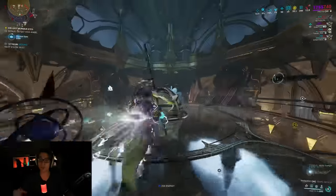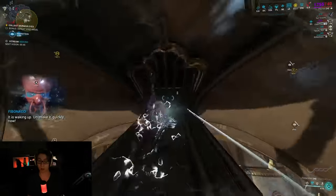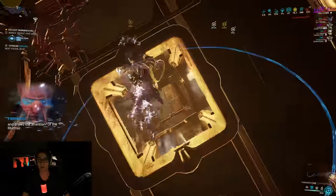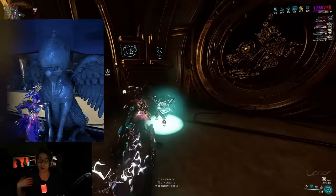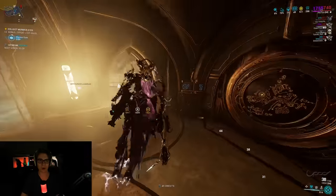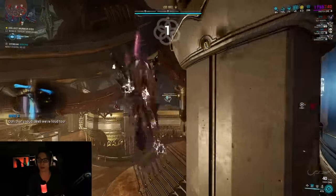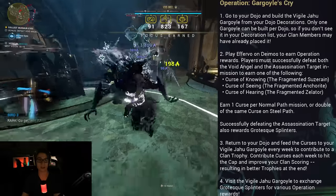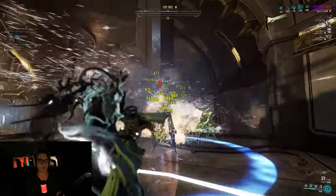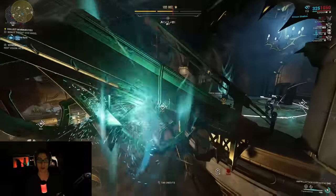Gargoyle's Cry is the new post-Whispers in the Wall Warframe clan event, so you do have to complete Whispers in the Wall in order to actually do the event. How it works is pretty simple. You have to unlock it in your clan, someone builds the Jahu Gargoyle, and then everyone can run it. If you go to your navigation, click on the event, and then click Operation Gargoyle's Cry, it generally tells you what to do.